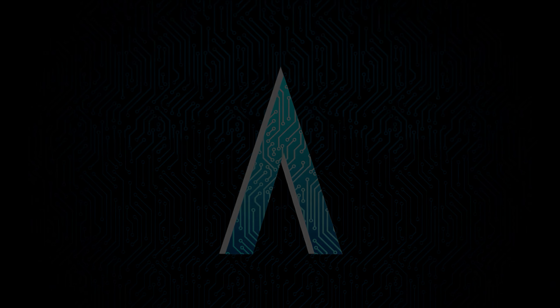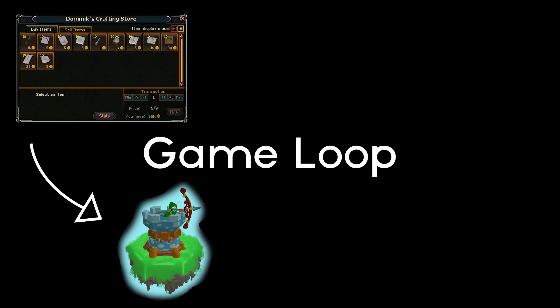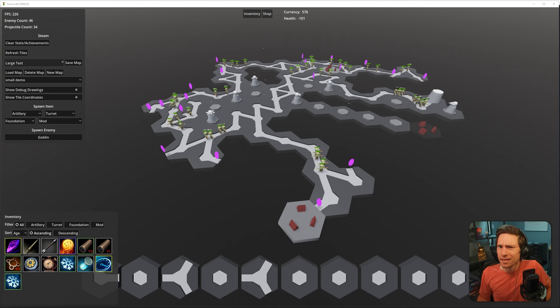The game loop for TowerCraft goes something like this: you buy items from the shop, you use these items to craft towers, you use the towers to kill enemies, and killing enemies gives you gold, which you use to buy items from the shop. This loop continues until you kill all the bosses or you lose. The inventory and items in general are an integral part of the game loop, so it was massively important that they were designed well.